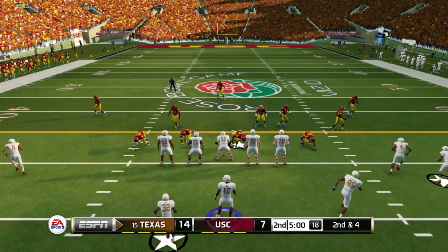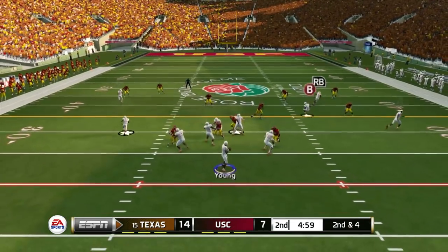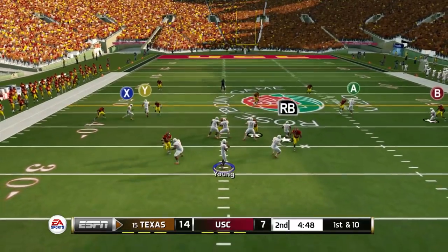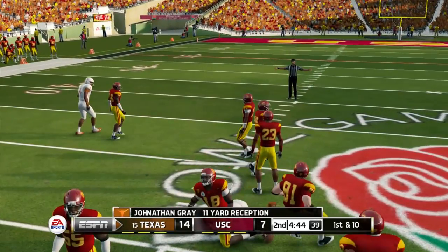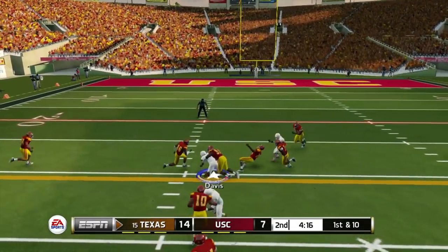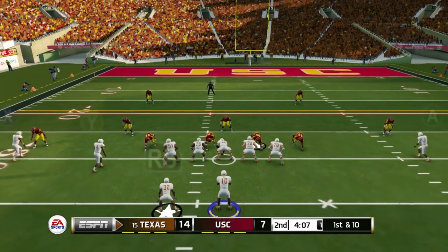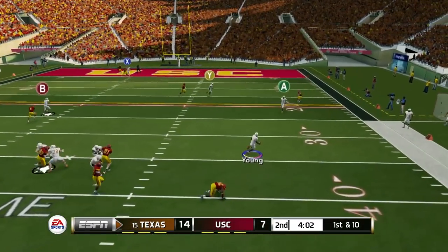Alright, so Vince Young has 43 yards on the ground, so we need about 157 more. We're doing our thing through the air as well, man, already in the second quarter. We just gotta keep it going. Come on, Vince. Gray is eating, doing his thing out of the backfield. Let's go. Slant route — first down, Longhorns. Right now we're a little bit below 75%; we're 7 for 10, which of course is 70%. So we're gonna have to keep that completion percentage up. Keep running, keep working, we're just gonna take it ourselves.